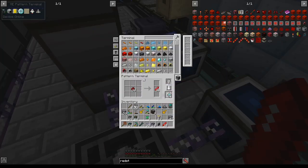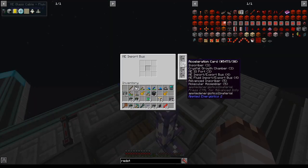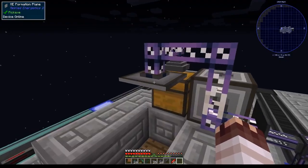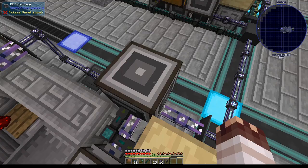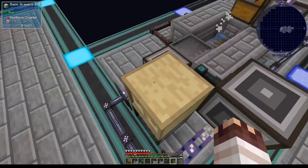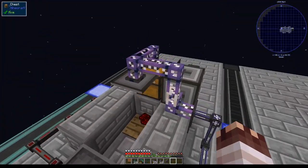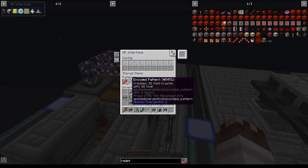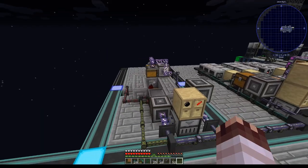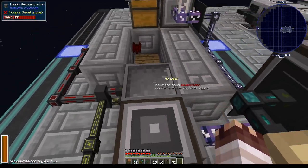Now I'll set a pattern to turn 32 redstone into 32 Redstonia crystals and place it into this interface. If you put acceleration cards into the import bus, it will import faster into the formation plane. The system is now running on a regular basis—redstone is falling onto the pressure plate and filling up the interface, and then all that is getting extracted into the basic drawer. When the basic drawer finally fills up, this interface will fill up as well. I've now also added void crystals as a pattern, and coal is working! So this was an absolute mess of a system, but it is expandable.